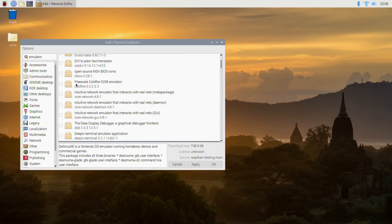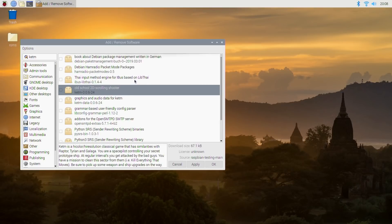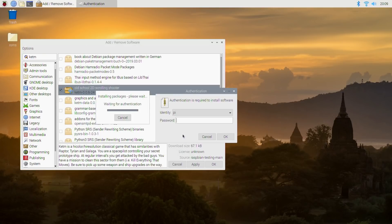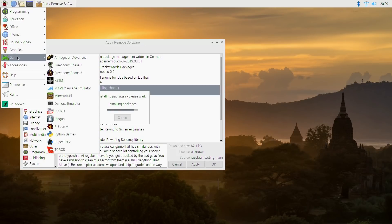Another game I wanted to install for this video is KETM. I picked that one because it's probably going to find only that particular game — it's an old school 2D scrolling shooter. So let's click on that and click apply. It's going to ask you for a password. If you haven't changed the password, your ID is 'pi' and the password is 'raspberry'. Mine's been changed to a shorter one. Once you put that in, it starts to install and once it's done you look for it under games for games, apps for apps, and so on.